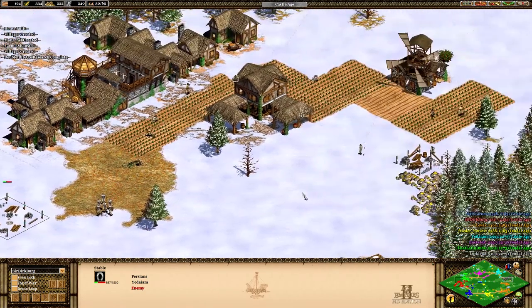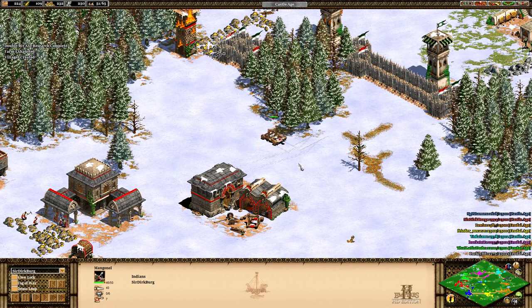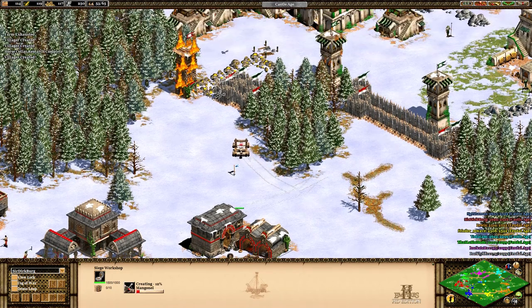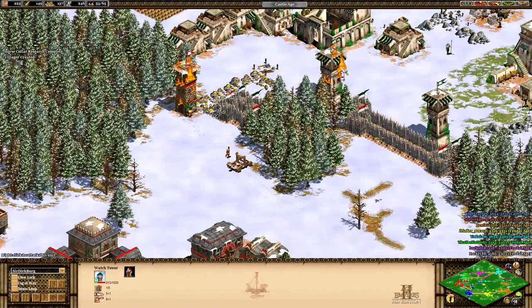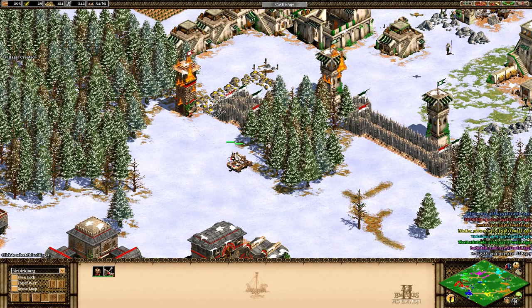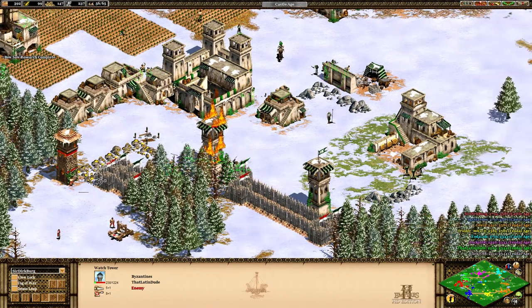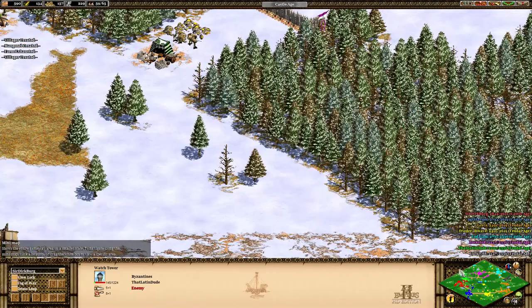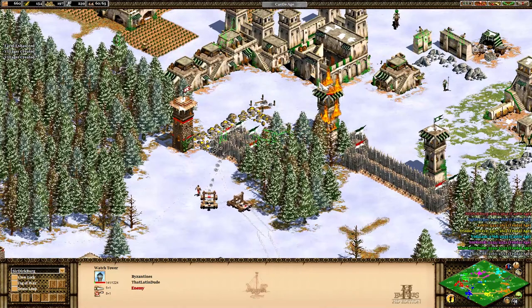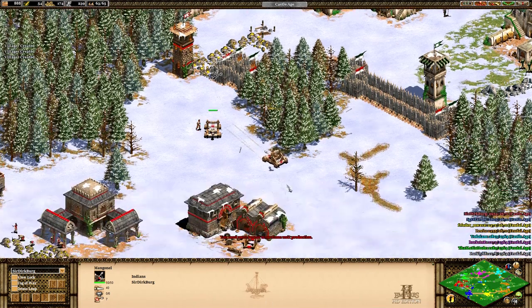The British are building skirmishers — I'm hoping they get a castle soon because those longbowmen are going to make a huge difference. The Indians are already sending their mangonels. Luckily I had a tower there, but that damage is serious. He has a villager repairing it — that's smart. I'm building a second wall surrounding my area right here. It's unfortunate because my biggest pile of gold is there. I decided to go up here just to be safe. Those mangonels completely outrange me — he takes down my towers. Two mangonels in the Castle Age and he's already taken down my second tower.